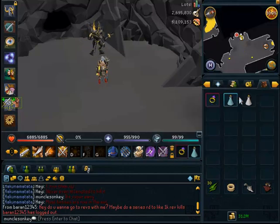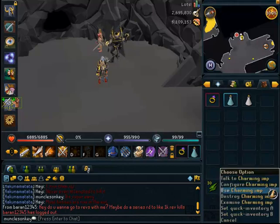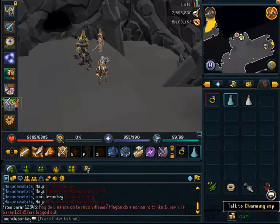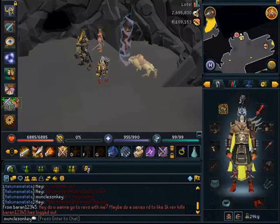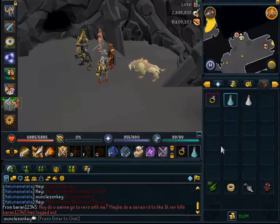In your inventory, just have your Slayer Ring, your Extreme Set or Super Set, your teleport out to bank, and a Bone Crusher, which is pretty important, and a Charming Imp, which is still fairly important but not as much of a necessity. I would highly recommend having a Bone Crusher, Drygores, and a Demon Horn Necklace to do this task properly.